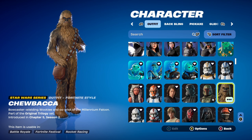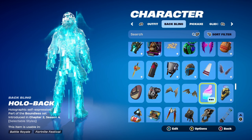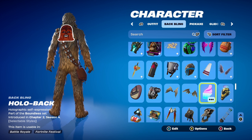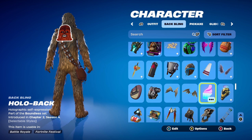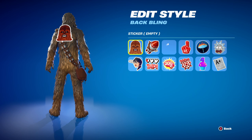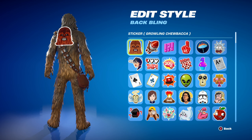I'll try to make 10 combos like usual. The first combo's back bling is the Hollow Back, part of the Boundless set, introduced in Chapter 2 Season 4. The Boundless set is the customizable superhero skins set, and this is one of the two back blings for those skins. The sticker I'm using is Growling Chewbacca, which obviously works very nicely for the Chewbacca skin.